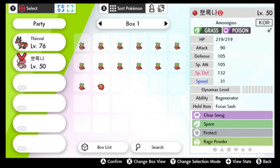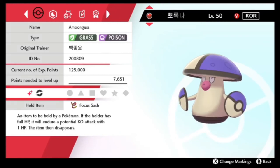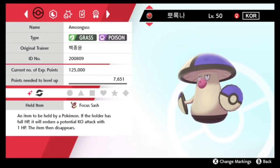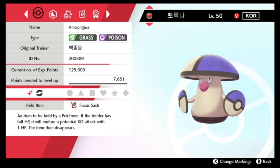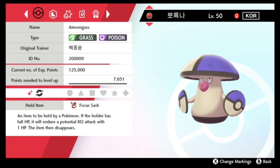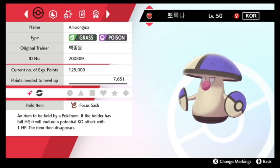You do have a shiny Korean legitimate Amoonguss in a cherish ball, which is exciting. Congratulations to the victor in Korea — I do not know your name so I cannot properly thank you for getting this distribution to happen. So there you go guys, go ahead and check out your own shiny Amoonguss. With that, I have been the Phantom Michael — I will see you guys in the next one.